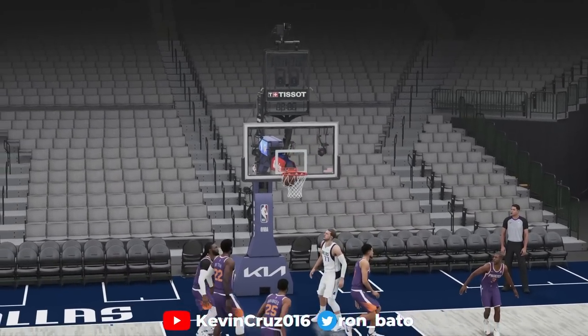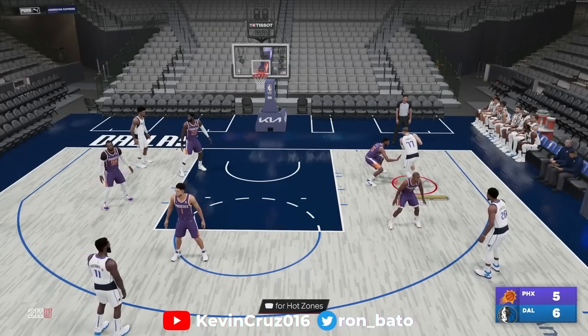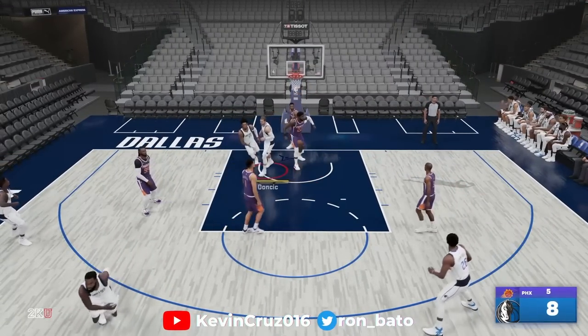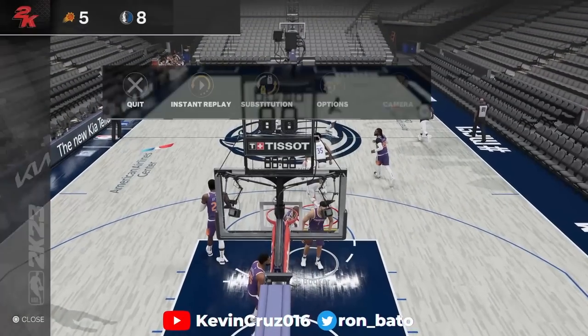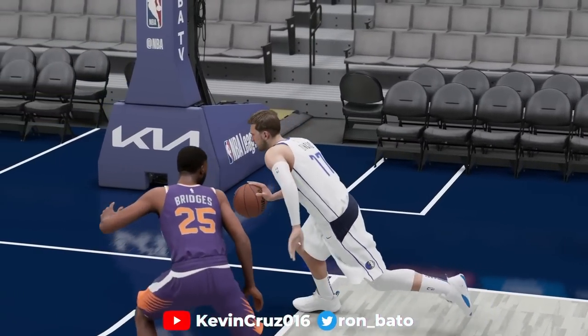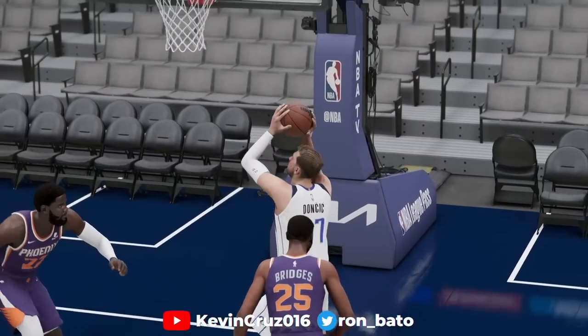Even against elite defenders like Mikal Bridges, a well-timed turbo burst gives us that fend-off animation and gets us towards the basket very easily. So the decision to defend your opponent with physicality is going to be something you have to think about, because it's literally this easy to get to the basket.